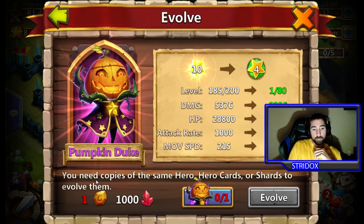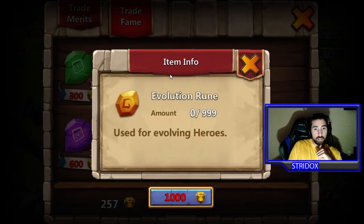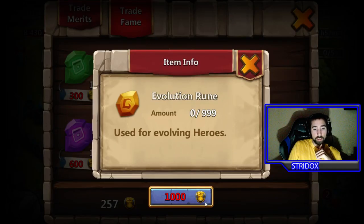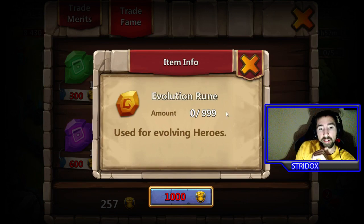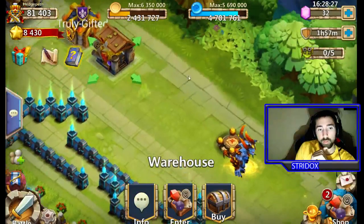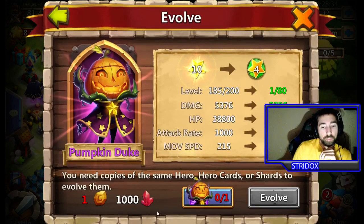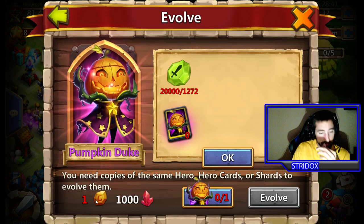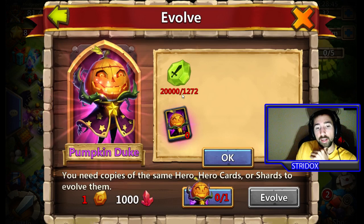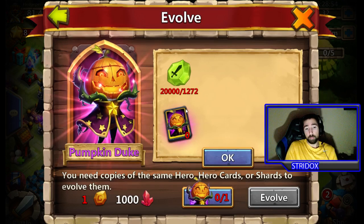In order to evolve Pumpkin Duke, you're going to need an Evolution Rune — you can purchase it right here. It costs 1,000 fame. To evolve him it takes 1 rune, 1,000 essence which is 1,000 fame, 1,000 red crystals, and either 20,000 shards or you can use a Pumpkin Duke card. You don't even have to use shards — you just need one Pumpkin Duke card.